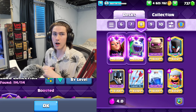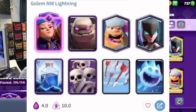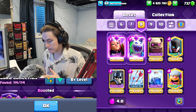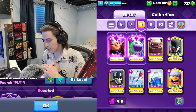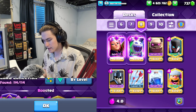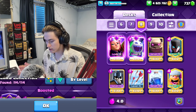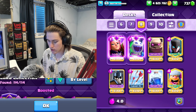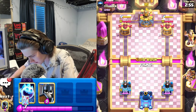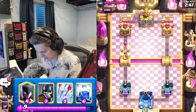Today we're going to see if three golem decks from a year ago still work in today's meta. The first deck - back then we only had one evolution, but now we have two. The most used deck from a year ago was this firecracker deck when it was absolutely broken and didn't die to arrows. It's very similar to what firecracker used to be since they did buff it a little, but it just dies to arrows now. We had ice spirit so we didn't have to swap out any cards for an evolution, but I don't have scarmy maxed out, so I'm going to use guards instead.